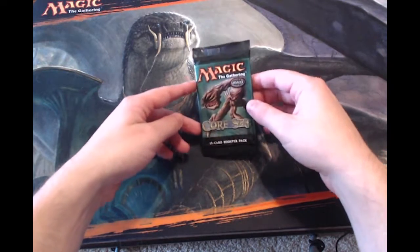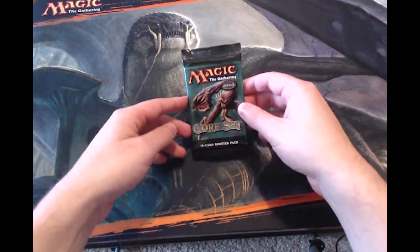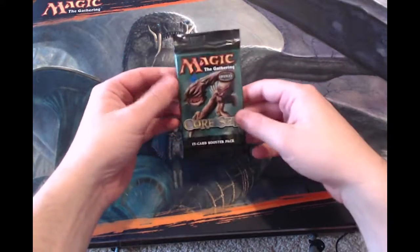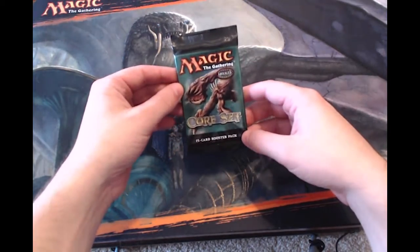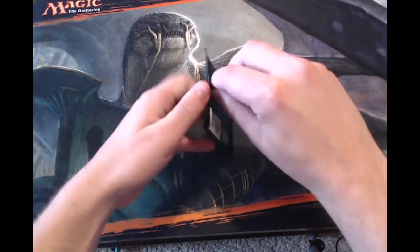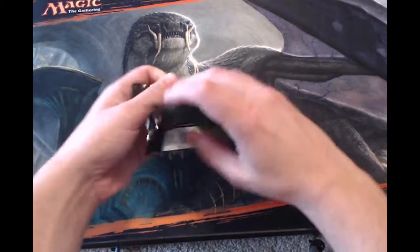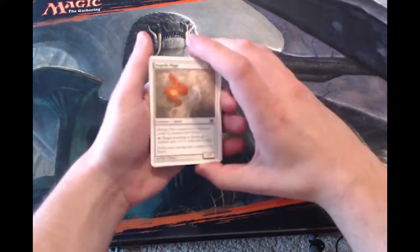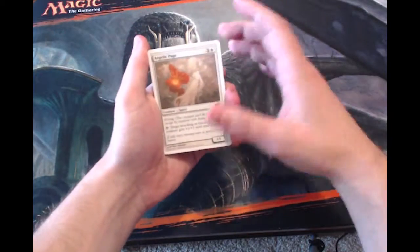Hey, what's going on guys, welcome to the Wednesday episode of the Krakopak series, my name is Kevin. I hope you guys are enjoying this series. This time we got a very cool old school pack of the 8th edition set — old school white bordered stuff. We'll see what we get. Not sure of all the chasers, but I believe stuff like Blood Moon is in here, which would be fantastic. I know there's an Elf Lord in here as well.